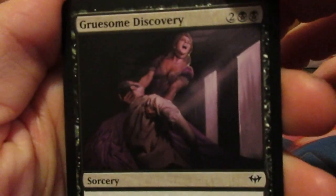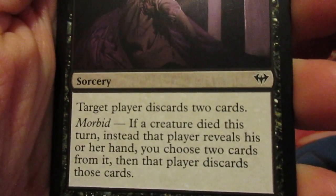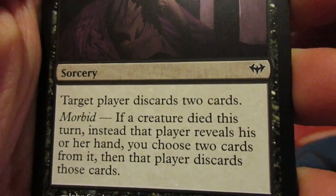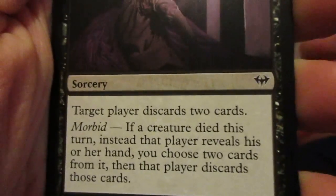Gruesome Discovery: target player discards two cards. If a creature died this turn, instead that player reveals his or her hand, you choose one card from it, then that player discards those cards.